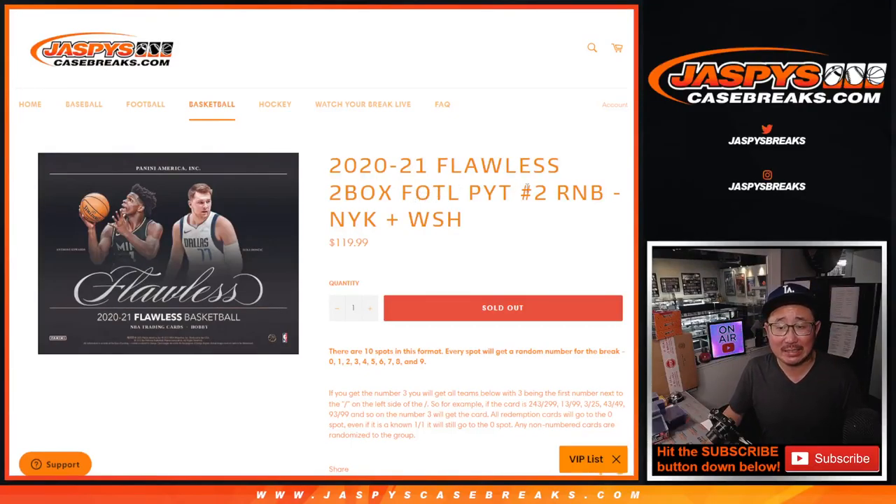Hi everyone, Joe for Jaspi's CaseBreaks.com coming at you with a random number block randomizer that'll unlock flawless basketball. First off the line, pick your team — just a two-team number block and that's how it works if you're not familiar with it. This group is familiar with it though, so thank you, appreciate it.